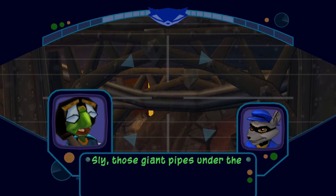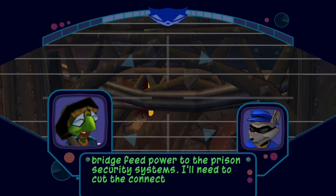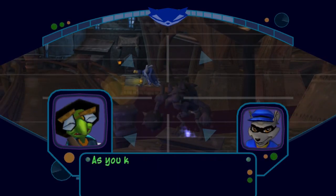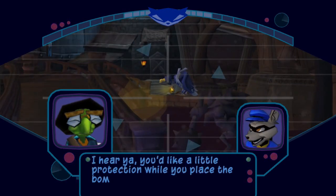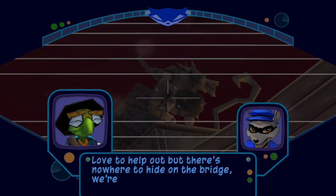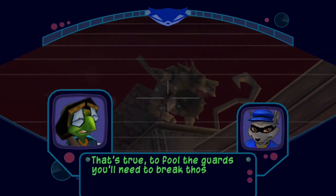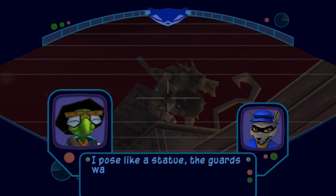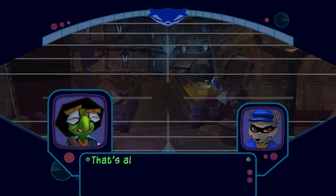Bentley explains: those giant pipes under the bridge feed power to the prison's security systems — he needs to cut the connection to free Murray. The bridge is heavily guarded, so he wants protection while placing the bombs. Sly points out there's nowhere to hide on the bridge — they're totally exposed. Bentley's solution: break the statues and take their place, pose still while guards walk by, then hit them from behind. Sly calls him a genius.